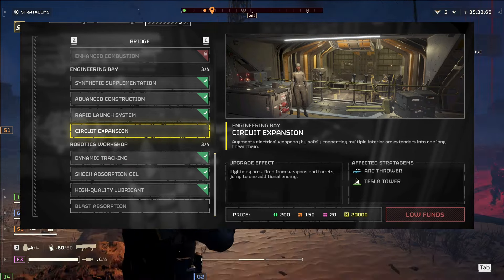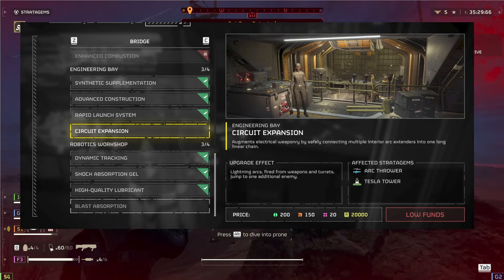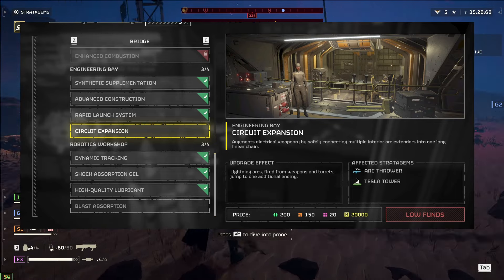Next up, we've got Circuit Expansion. Lightning arcs fired from weapons and turrets jump to one additional enemy. That's right, you can fire your commands and your squadmates will hit a few more bugs.